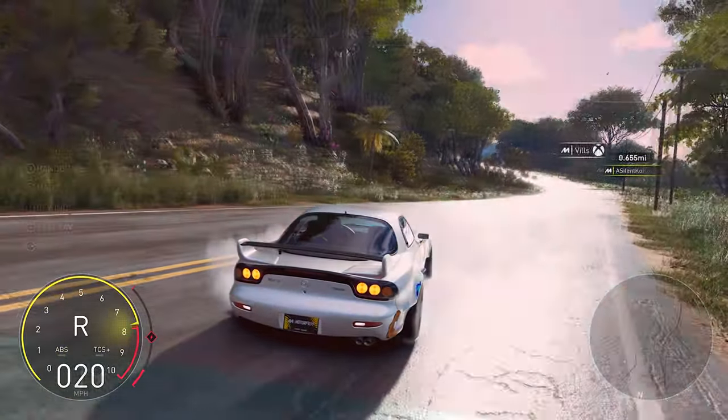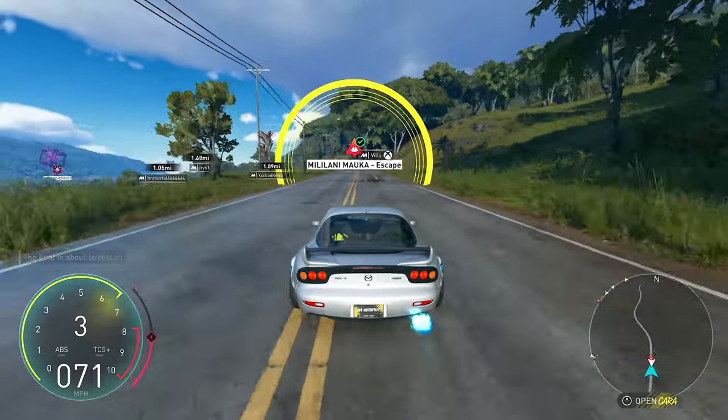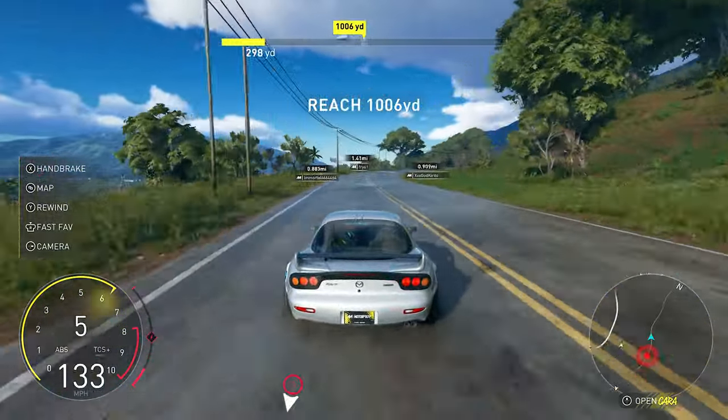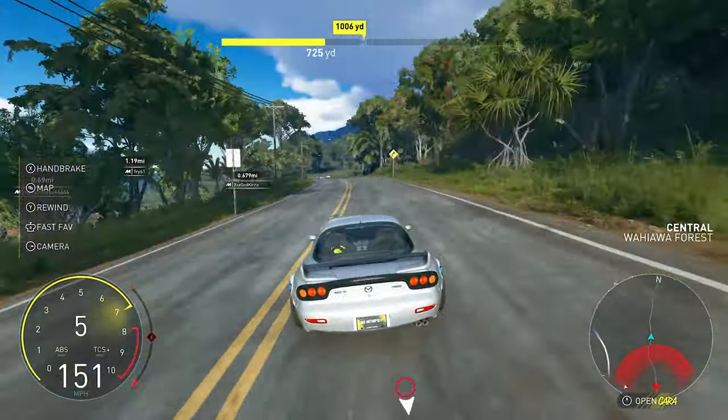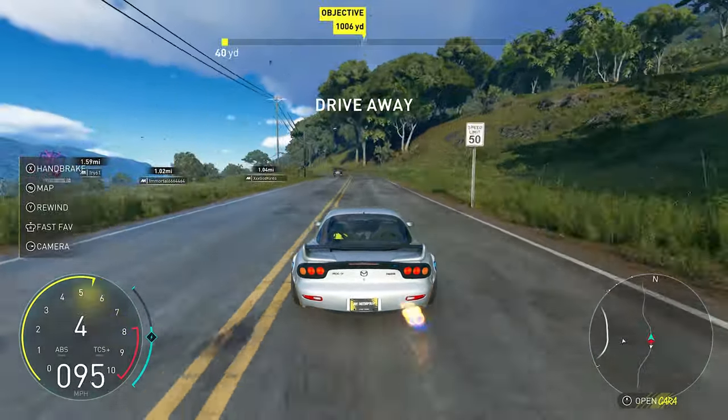Wait for the red zone to catch you, then immediately choose retry. This will put you right at the beginning of the escape feat for you to go again, and you've collected all the car parts. Repeat this to constantly farm car parts every 18 seconds.